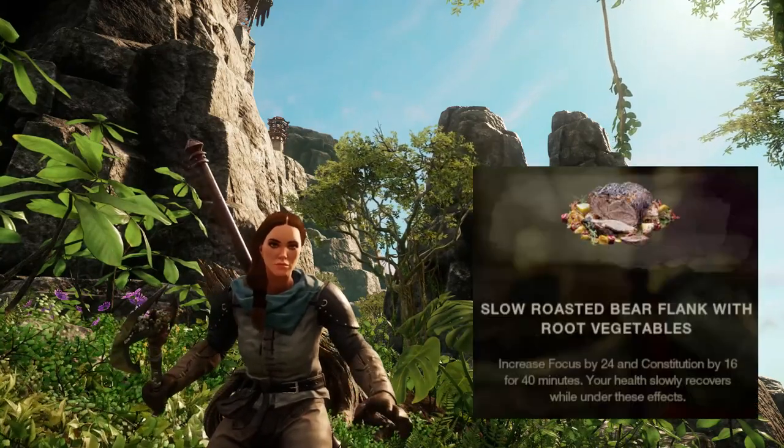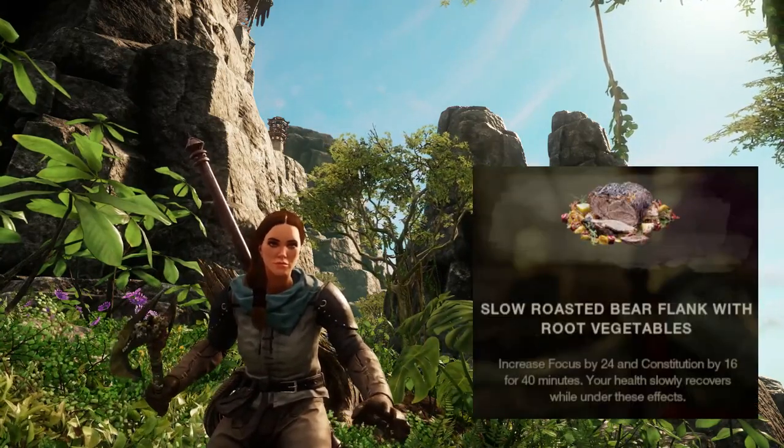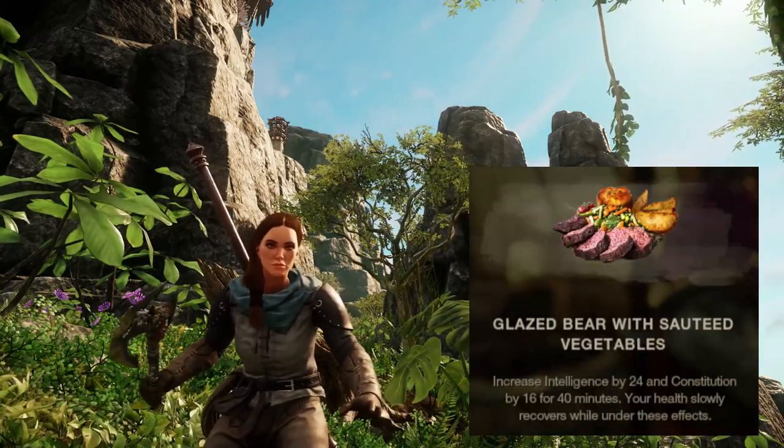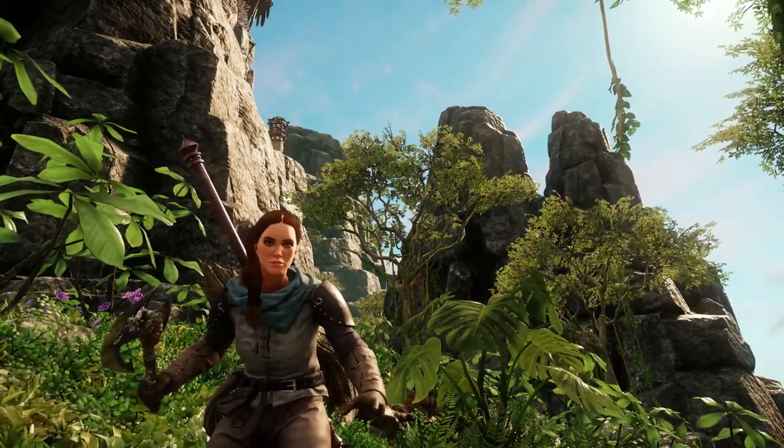With the flank, you can make some pretty good dishes, like the slow roasted bear flank with root vegetables, the bear flank pinwheels, and the glazed bear with sautéed vegetables.